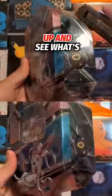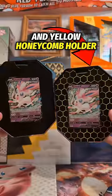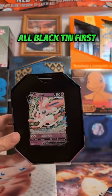Let's open these up and see what's inside. Another difference lies in the promo card holder — one tin has a black and yellow honeycomb holder and the other is all black. Let's open the all black tin first.